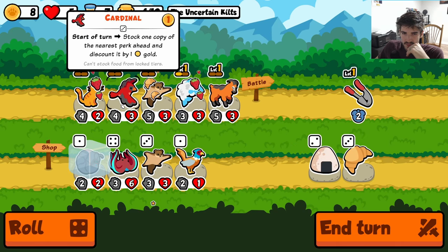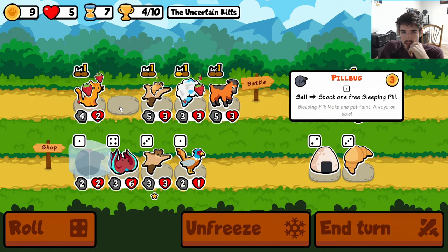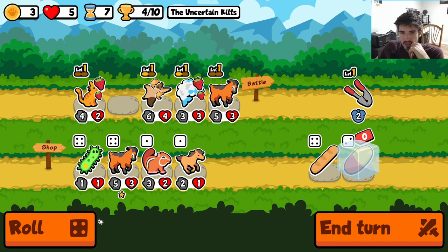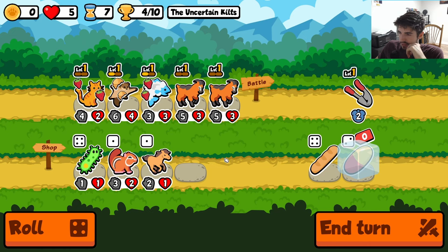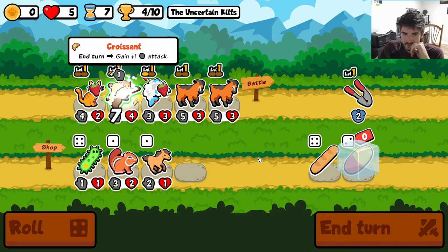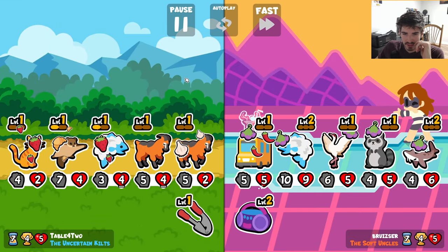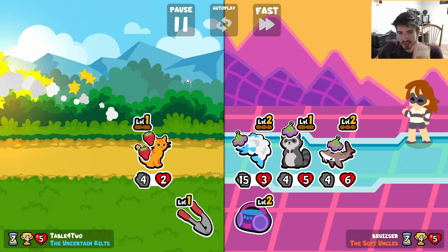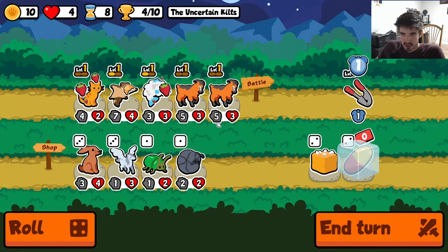I don't know what we want to do here, this is kind of funky. Maybe we just keep the pill here for a little bit — it's good to have available. Now we can double stack some tars here. I don't know, this team is gonna have to get a direction pretty soon because I have no idea what we're doing. That melon's gonna hurt... and hurt it did — that'll be our first loss.